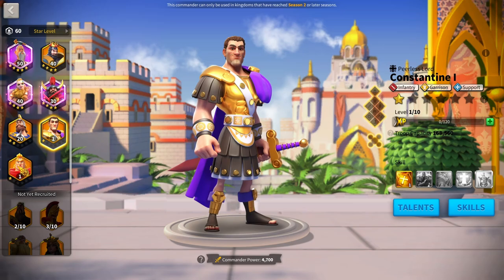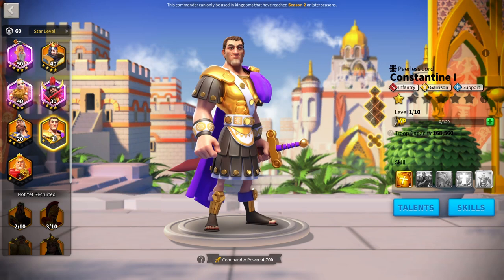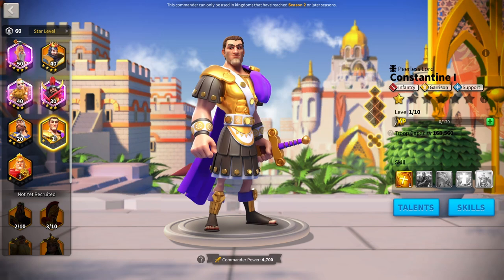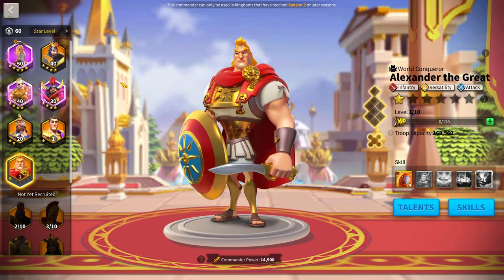Once you reach Season 2, you get access to Alexander the Great and Constantine. For Constantine — only if you're a mega whale. If you're a big whale who wants to do Sunset Canyon, Lost Canyon, and buff people on the field, get Constantine and pair him with Joan. If you're not a whale, skip Constantine completely — he's not a good commander past Season 2 and is really only good in Canyon.